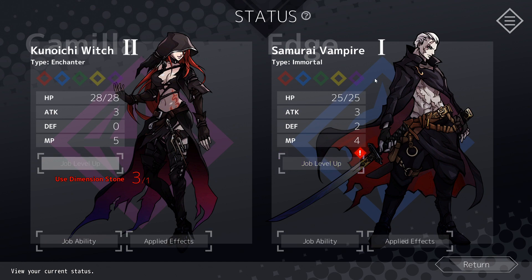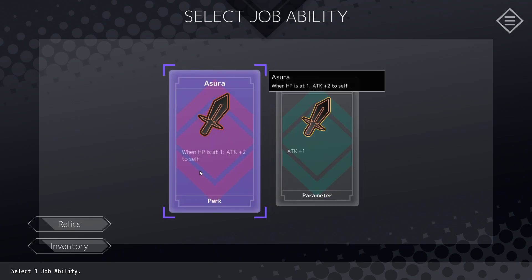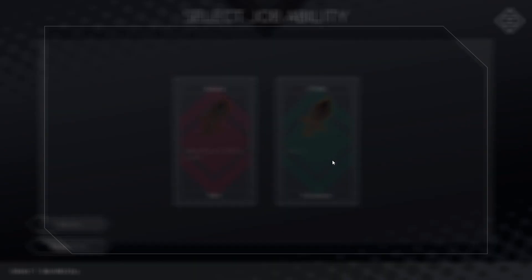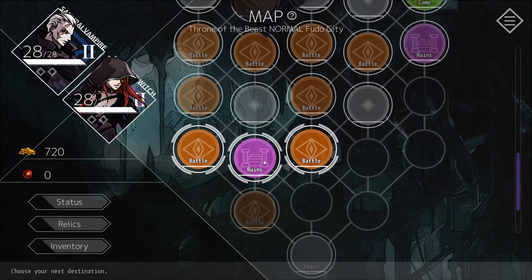Now we could level up Edge as well, so let's do it. We're going to increase his max HP and relic slot. We can give him HP plus one, attack plus two. Let's just increase his regular attack — that's really cool, all of his attack is increased. And let's go to the runes because I want to get a relic.